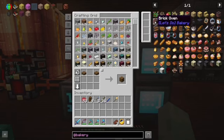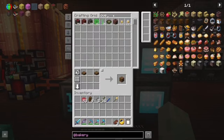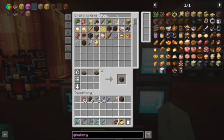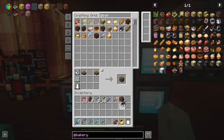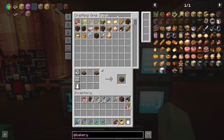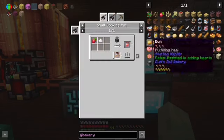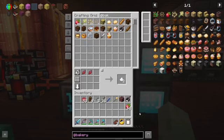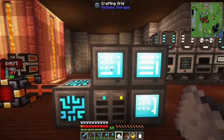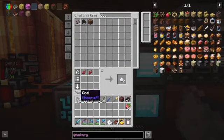I want to check out the bakery mod. Do we have the oven? We do — very good. What do we have from this mod? Do we have a cook pot? We have a cook pot. We've got a ton of strawberries. We're just gonna go through this stuff one by one and see what we can figure out. We can make some sugar.